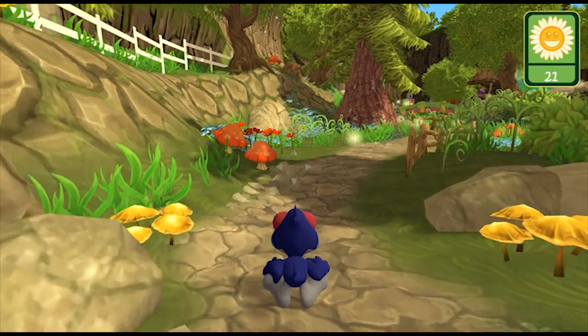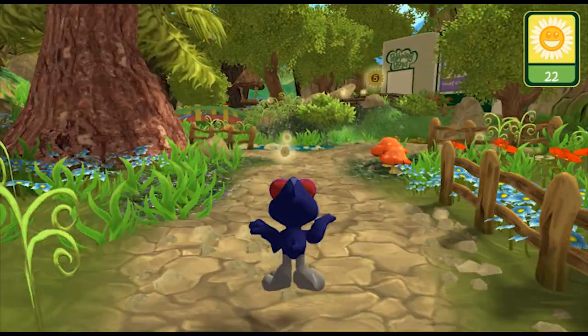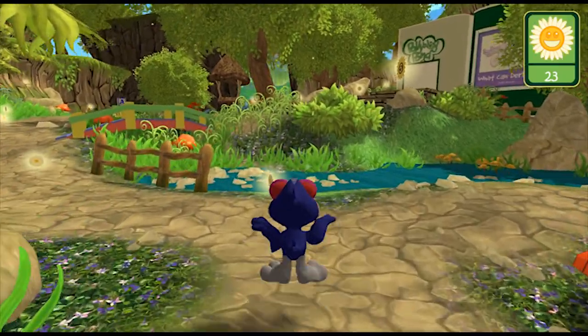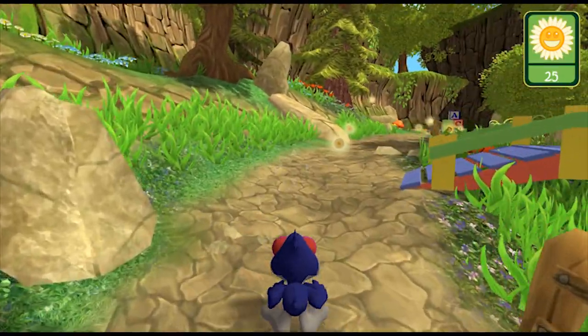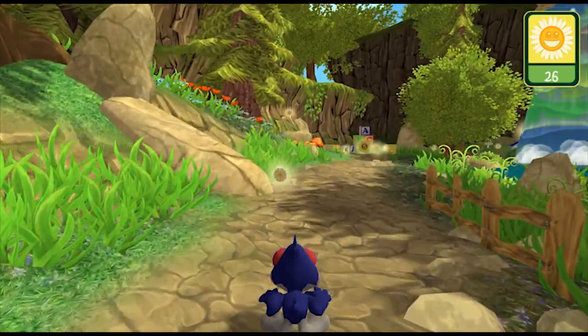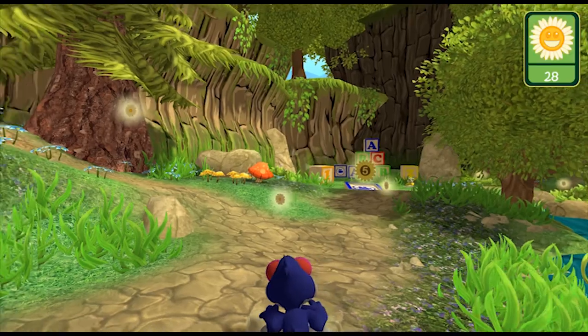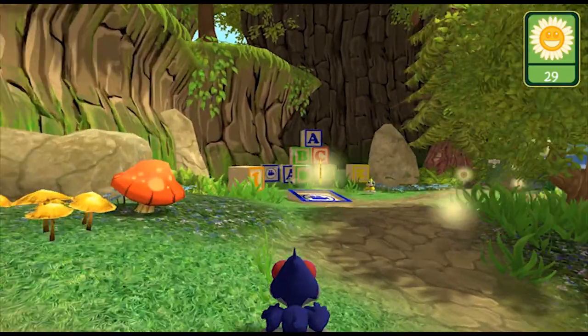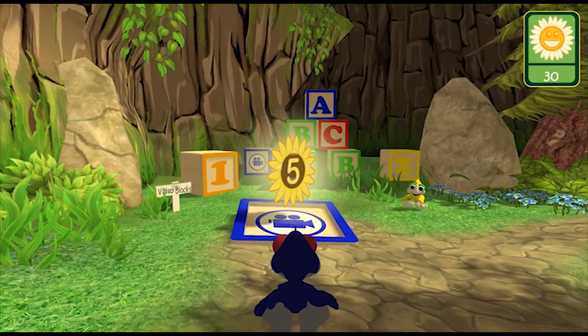That's the trading post. Twenty-one, twenty-two, twenty-three, twenty-four, twenty-five. I can keep going collecting fun points. When I get enough, I can go to the trading post and trade for books, videos, music, more characters, things from my doodle house — lots of things I could do with it. There's one worth five — get that one.